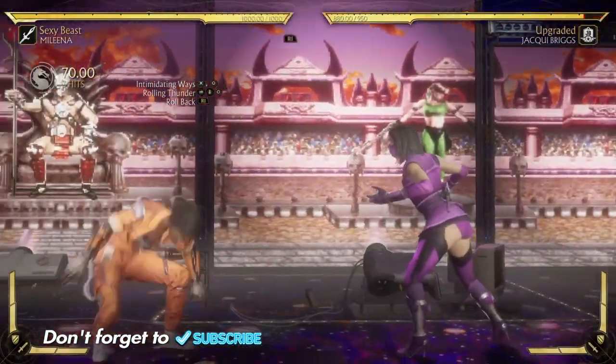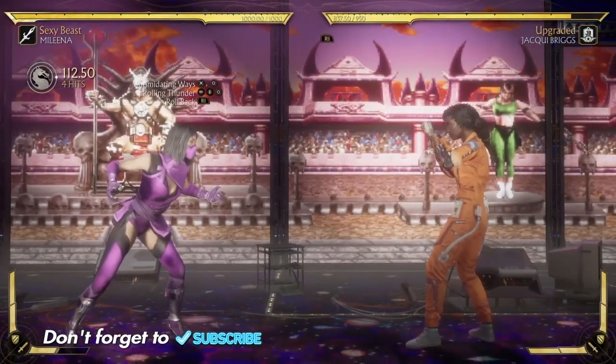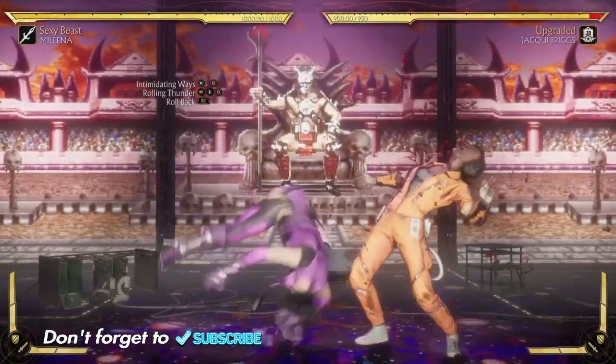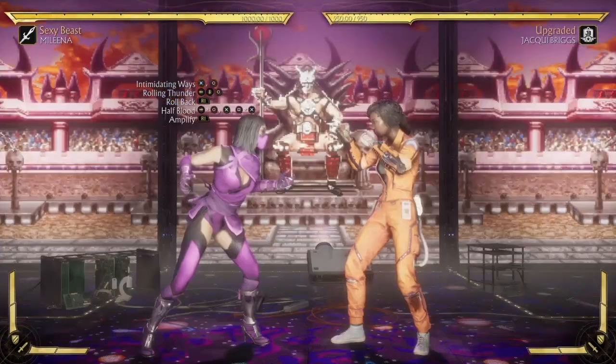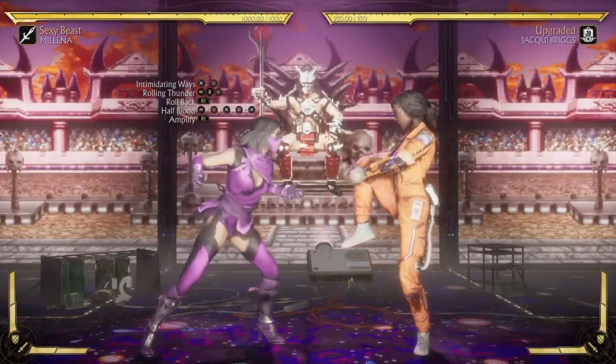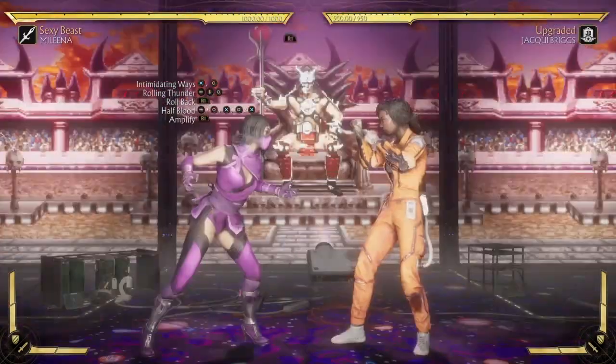To follow up for the Intimidating Ways, we're going with a Rolling Thunder because you want your opponent to bounce. A good combo is quite tricky because they can easily break away, but at the same time it's really easy to pull off. To finish up the combo, we're going with a Half Blood right there.